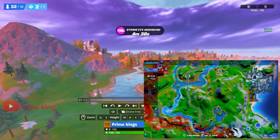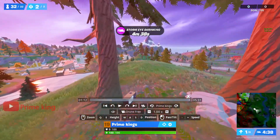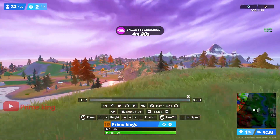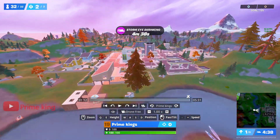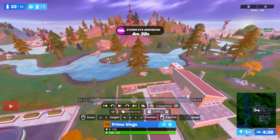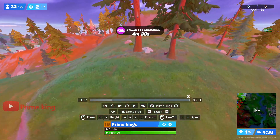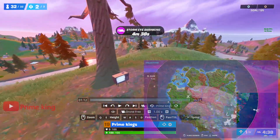The fourth TV set is going to be located right beside this tree, and you can see the Lazy Lake POI is located right over here. You need to land at Lazy Lake, then face the west direction, go west and up this hill, and you're going to find your fourth TV set.